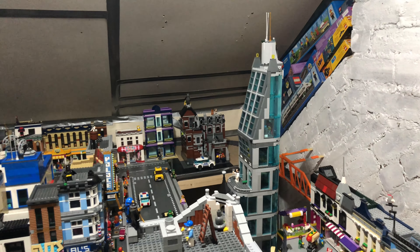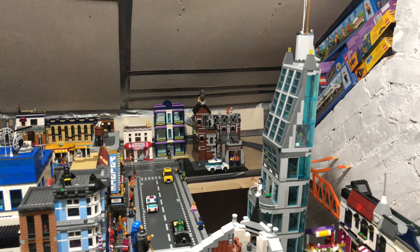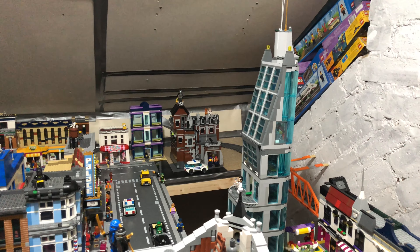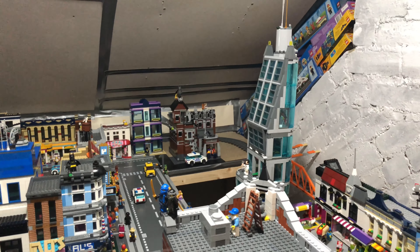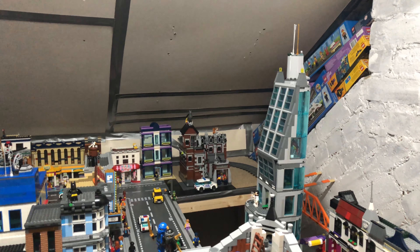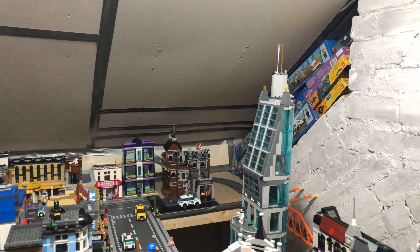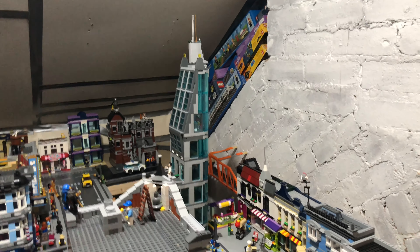Starting in the corner here, Arkham Asylum has moved from its location in the harbour. It's a little bit smaller because I've taken away the bottom layer — the rocky island — and I will be dismantling that and rebuilding it to fit its new space. It's on a bit of a hodgepodge base plate because I wanted it to look like it was fitting around the island instead of just being on a 32 by 32.